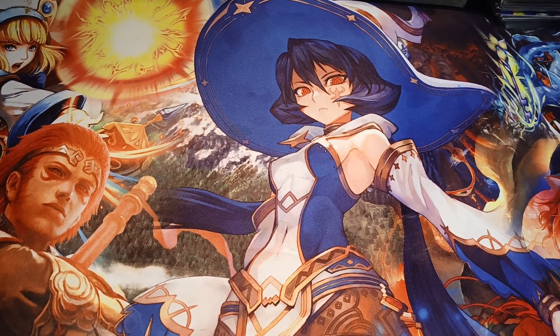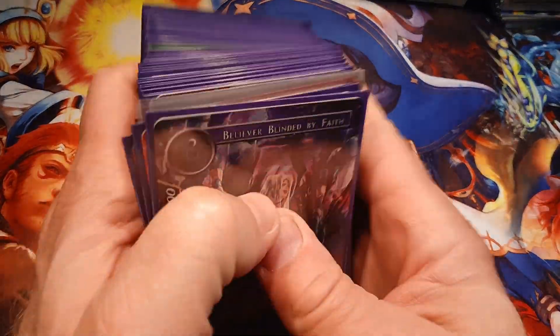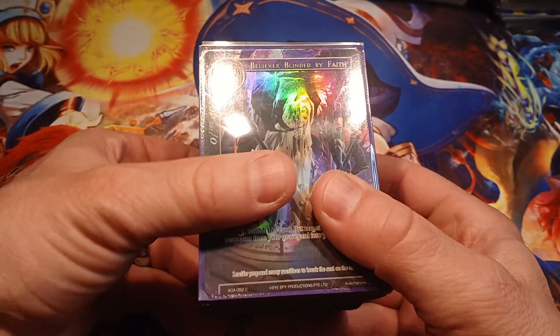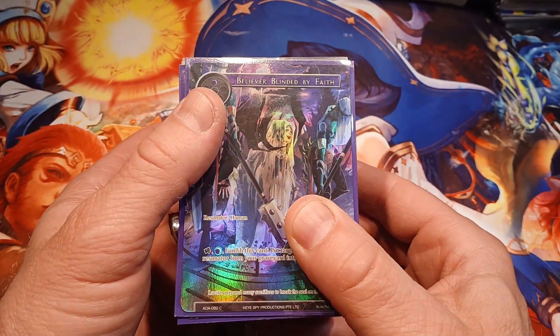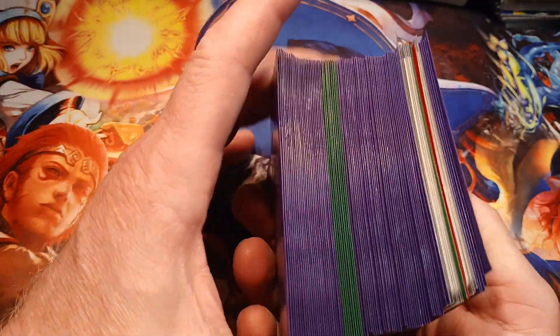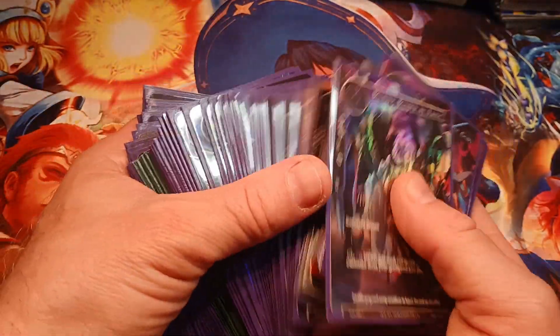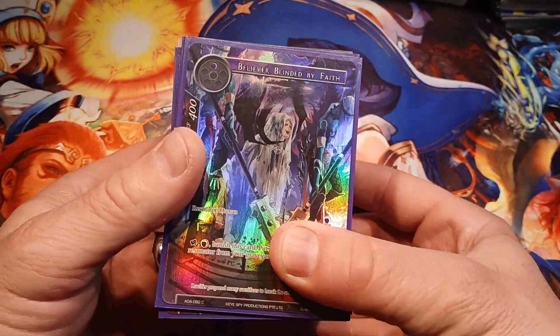Good morning folks, Mike Wells your World Explorer. Today we're going to go over this stack of a collection we've obtained — Force of Will cards. Don't know what we're going to pull but we're going to find out. This seems to be good stuff because they're all sleeved in some pretty thick sleeves, so let's get started.